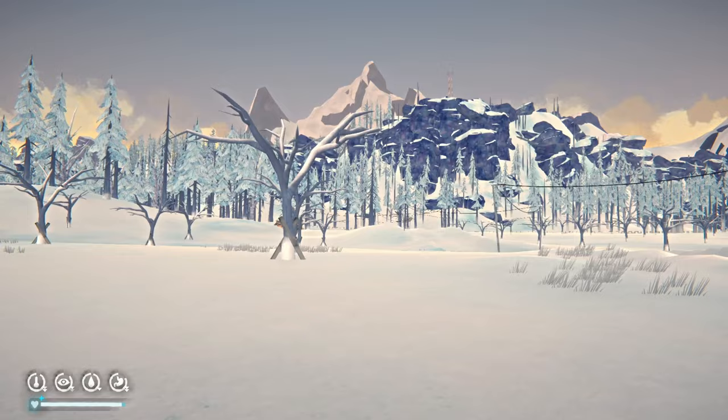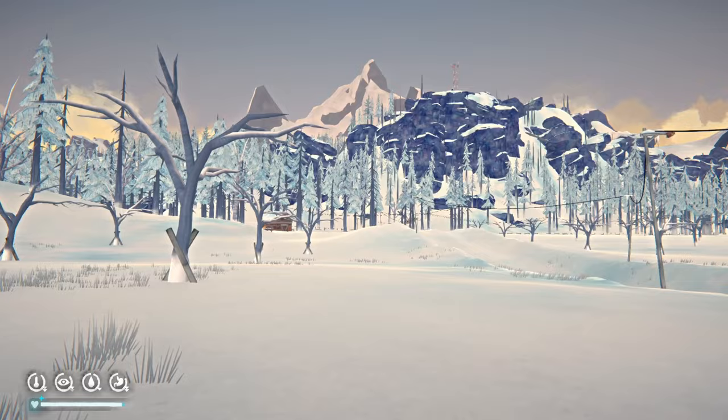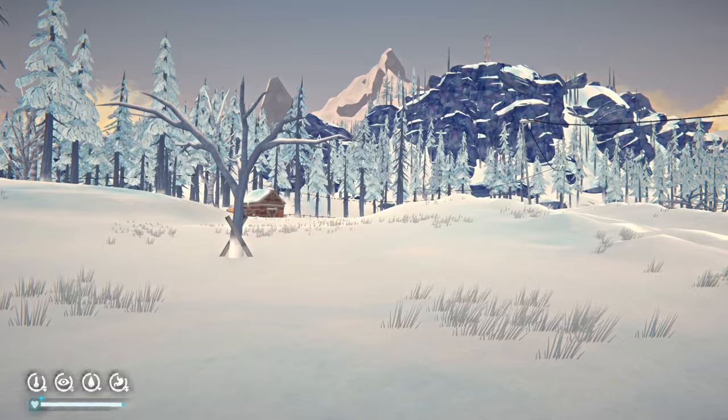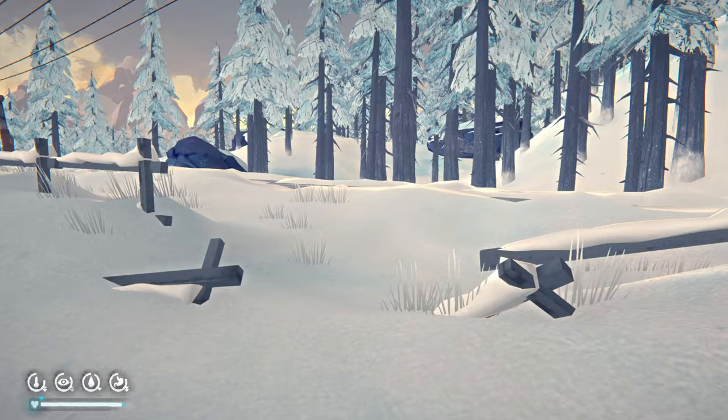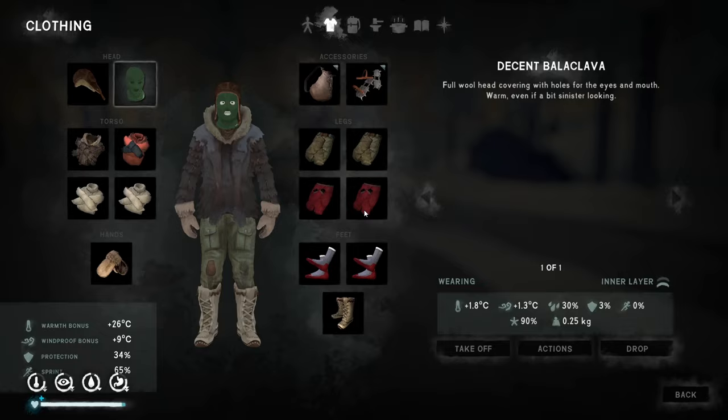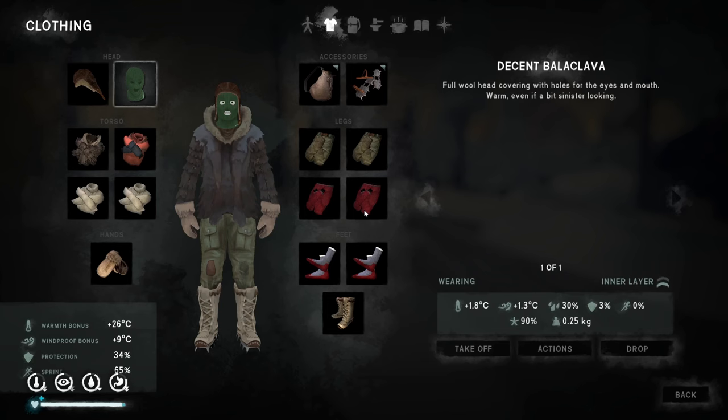Coastal Highway is probably classed as one of the easier maps — one step up from Mystery Lake, one step down from Pleasant Valley. It has quite a lot of houses and interiors but also quite a lot of hostile wildlife, especially wolves around the main town. It'll be a fairly quick whistle-stop tour. I'd like to find Barb's Rifle if I can to complete the set of specialized rifles.